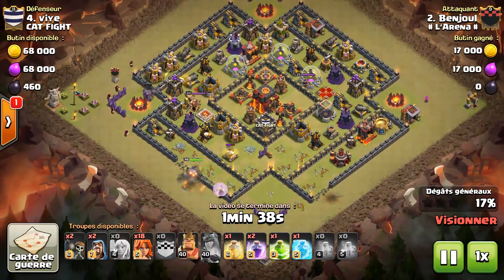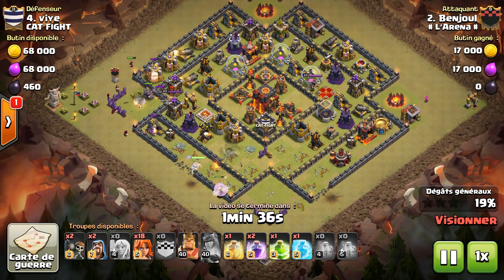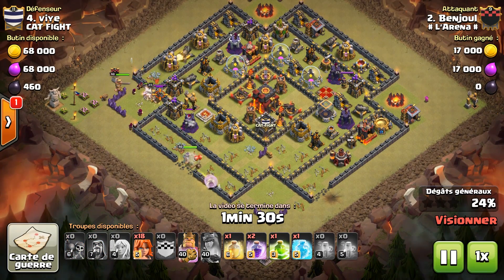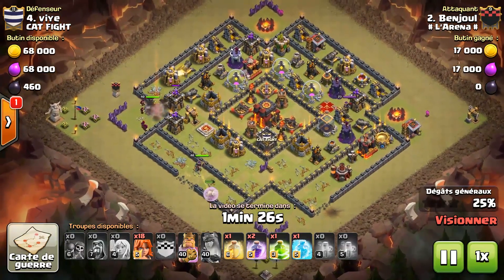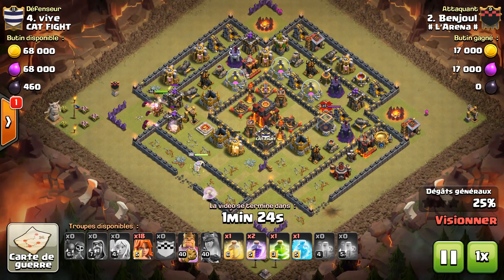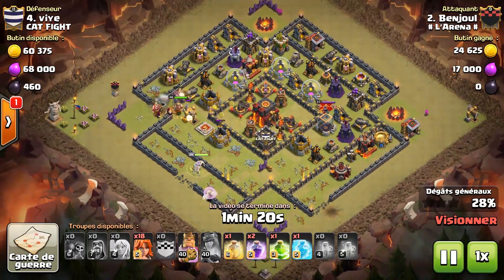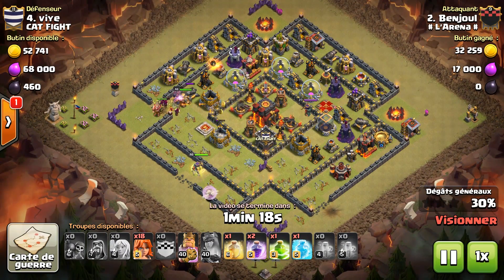Il a envoyé un géant plus un golem pour tanker vers le haut, la ligne de sorciers pour déblayer au maximum. Le roi pour appuyer derrière, surtout que maintenant le golem est ciblé par deux TDA. Le canon va laisser le roi plus ou moins tranquille derrière, tant que le golem est vivant, le golem level 6. C'est topissime.